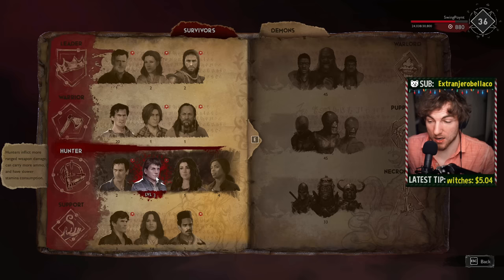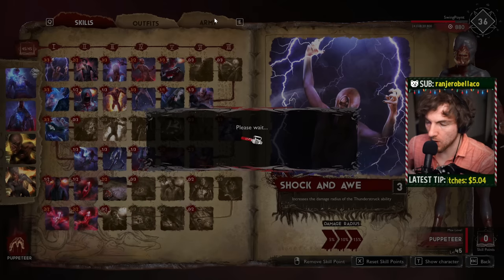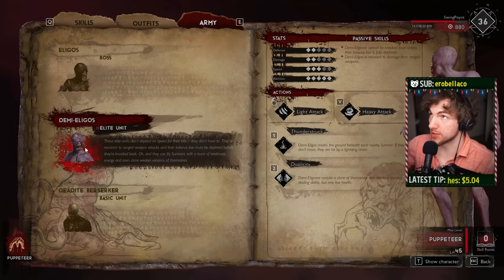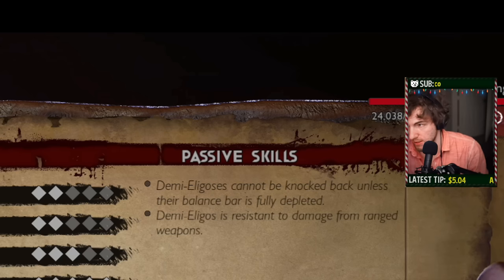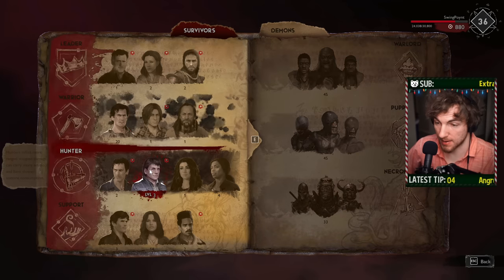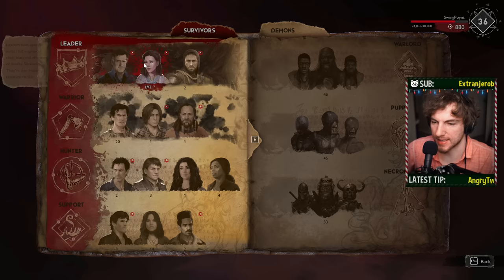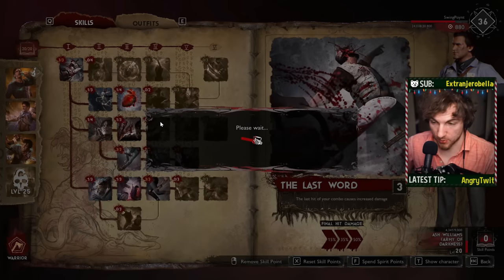Other than Ed, Hunters are not good at dealing with this. These elite units are actually resistant to ranged weapons. However, Demi-Eligosids cannot be knocked back unless their balance bar is fully depleted - which is exactly how you counter this. If you don't have an Ed on the team and you're just dealing with these monsters running around, the way you deal with it is pouncing and stumbling. Any of the warriors get really nice melee buffs, so just pick one and have fun with it.